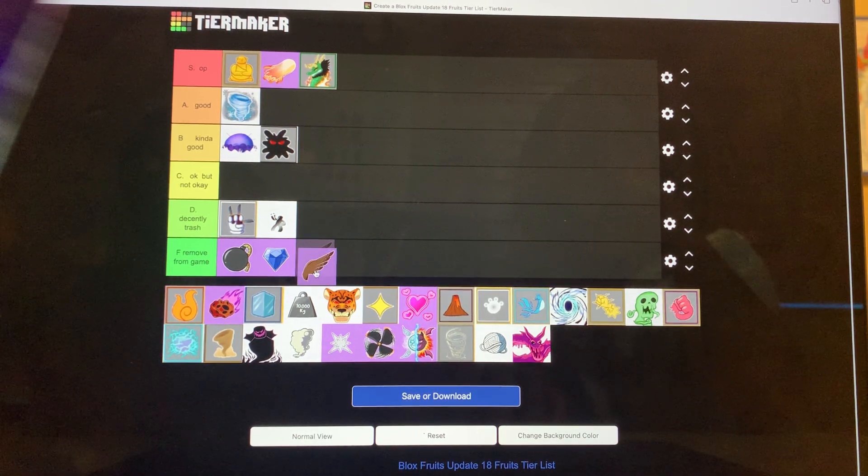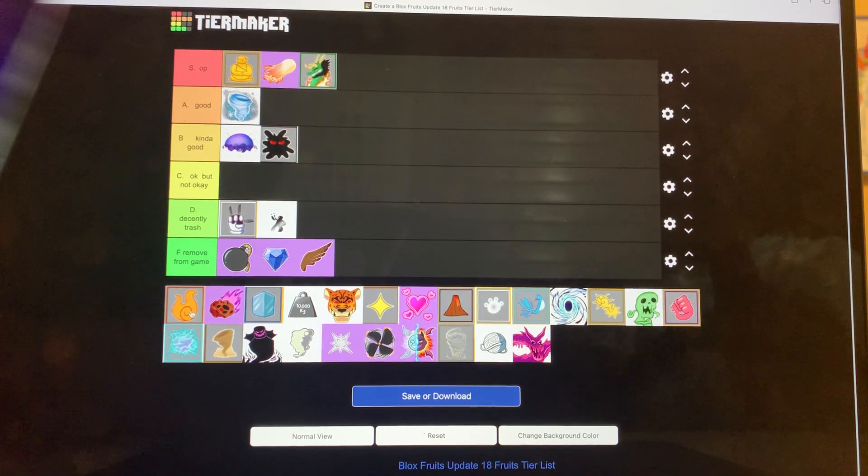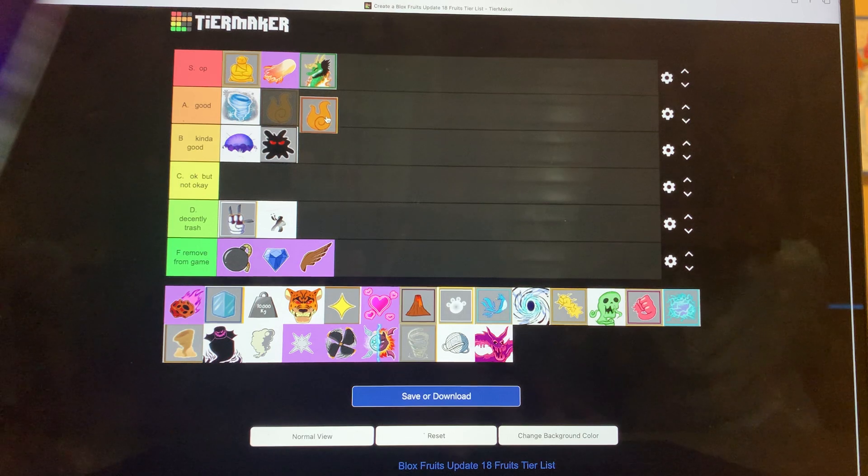Falcon Fruit — yeah, we can remove that. Flame is really good for new players; this is my first ever Blox Fruit. Flame Fruit is good if you just started out, but it doesn't have much use when you're in the second and third sea. I see some people in the third sea who use Flame. The design is okay — it kind of looks like a sock. For new players it's definitely A tier, but for players already late in the game, I have to give it okay but not okay.